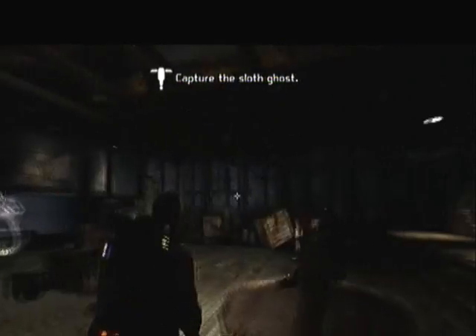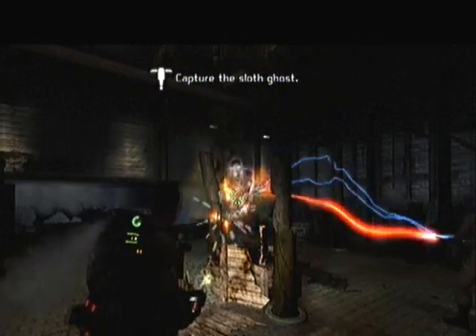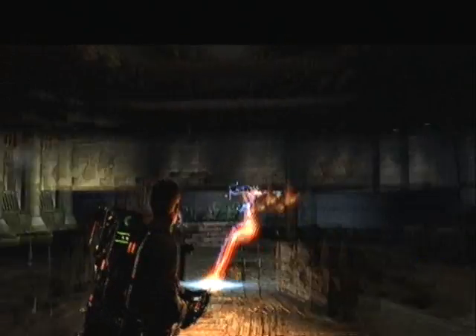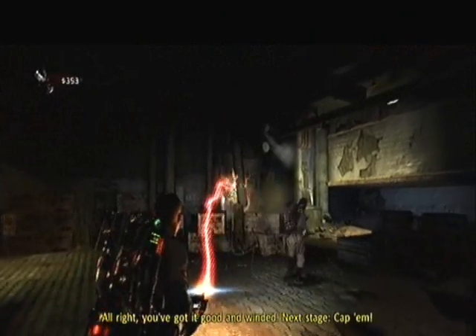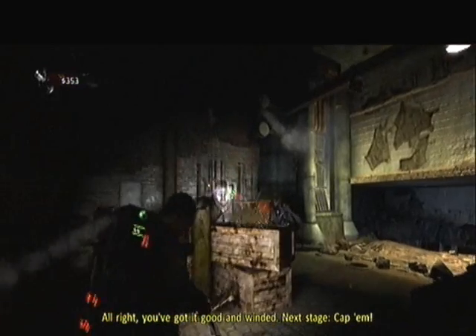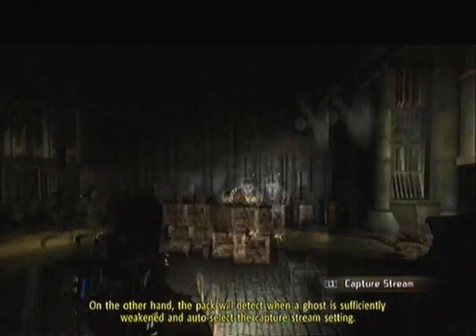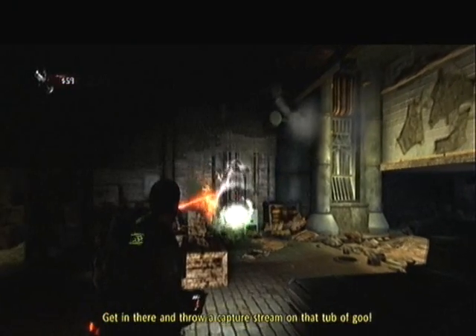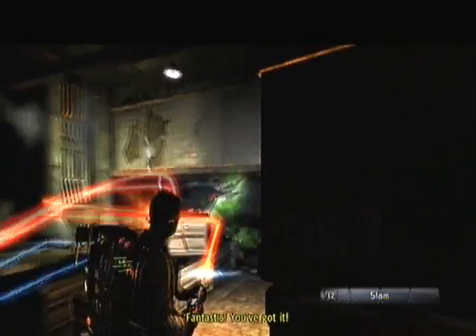Alright, let's just keep on playing. You've got it good and winded. Next stage. You can project the capture stream or Wrangler manually using this control. On the other hand, the pack will detect when a ghost is sufficiently weakened and auto-select the capture stream setting. Get in there and throw a capture stream on that tub of goo. Fantastic, you've got it!